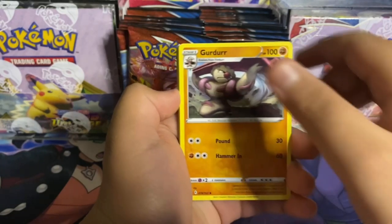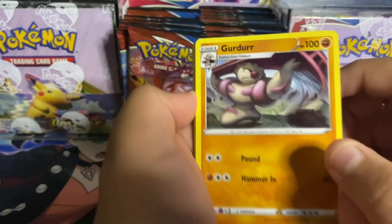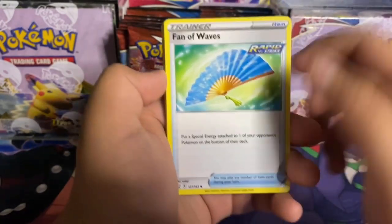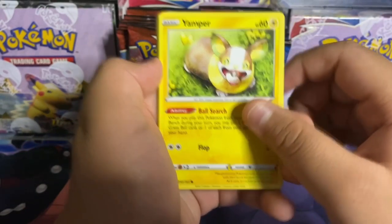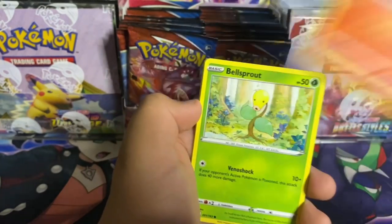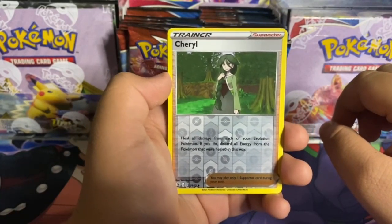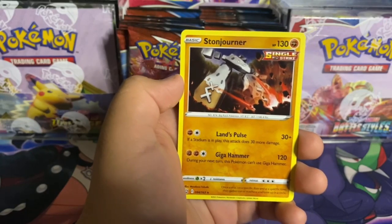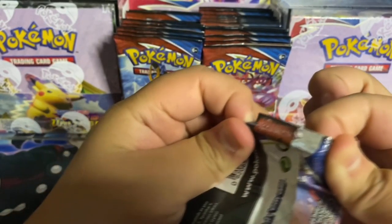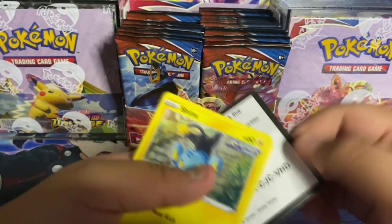Next pack we got a Tyranitar — this one's actually sick. Here's the code: metal energy, Girder — why, I've never seen this Pokémon before — Cedra, Fan of Waves rapid strike, Yamper — I love this art a lot — Murkrow, Salandit, Bellsprout rapid strike, reverse holo Cheryl, and a Stone Joiner single strike. Okay so this is single strike Urshifu; the other one is rapid strike.